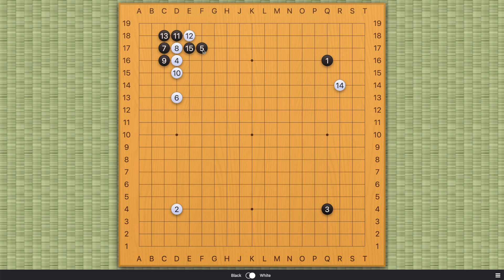These two stones, five and fifteen, are pretty strong. The reason why white can take sente in this situation is because white is not super concerned about those other four stones — they're out, they have access to the left side, and they're not going to be enclosed or attacked anytime soon. So that's why white can take sente, but just know that this cut is actually really important.